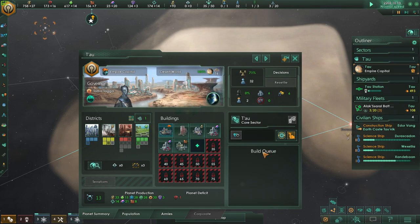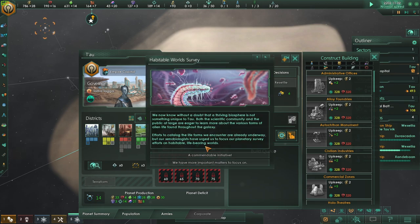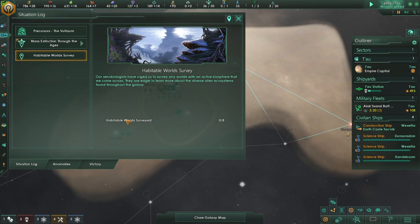Through hard work and experience, he's leveled up. We currently have 173 minerals, so we may want to consider selling some stuff off or buying some more minerals — we do have a lot of energy credits right now. We now know without a doubt that a thriving biosphere is something both the scientific community and the public are eager to learn more about. We could say we have more important matters, which gives us more influence — you're actually gaining influence by foregoing learning about the world. But of course we want to do more of this and learn about more habitable worlds.